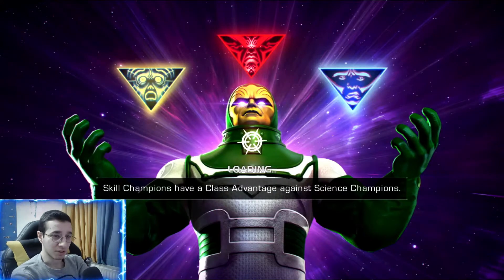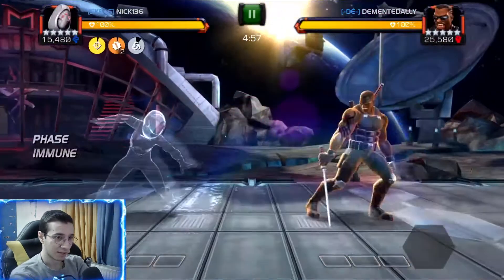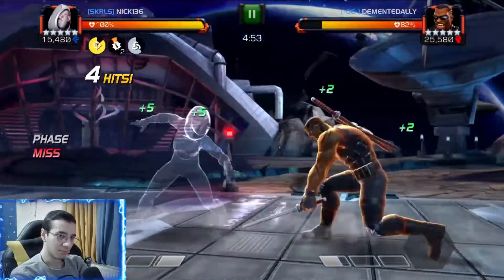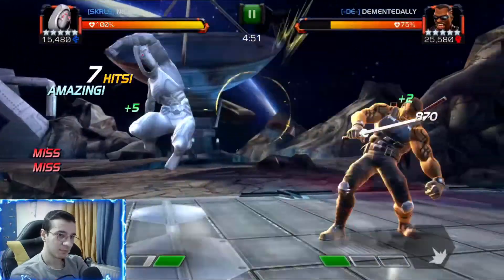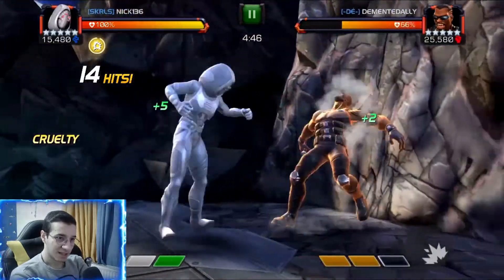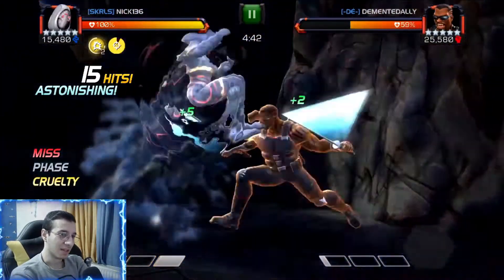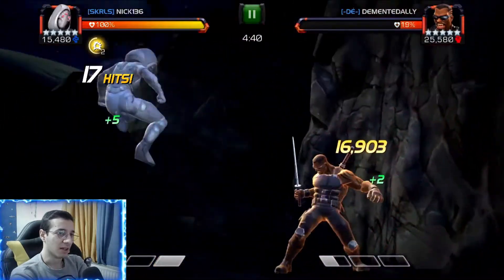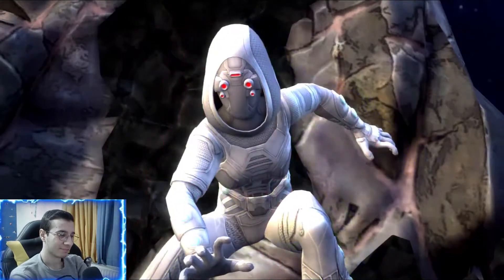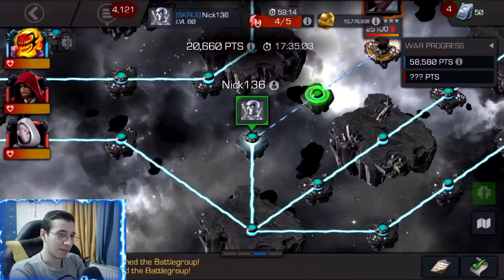If he goes to his SP2 and you have to block it, he will gain a ton of power. But with Ghost we're gonna push him to his SP2 pretty quickly, face that SP2 — it was perfect — and we gain enough power for our SP2. Boom, 18 hits, this guy is down already. Pretty easy first fight.